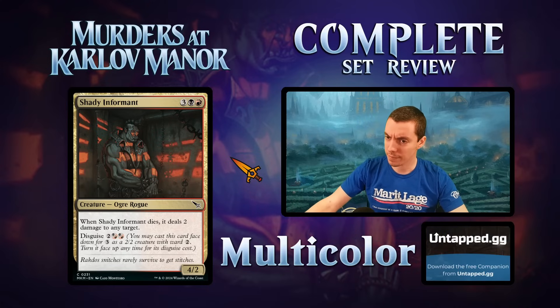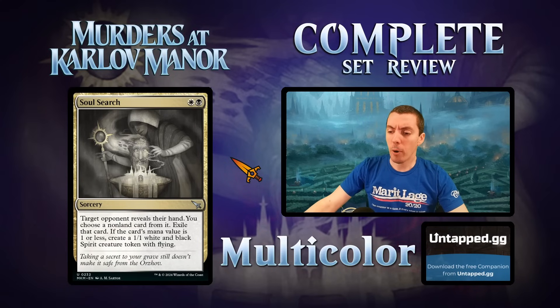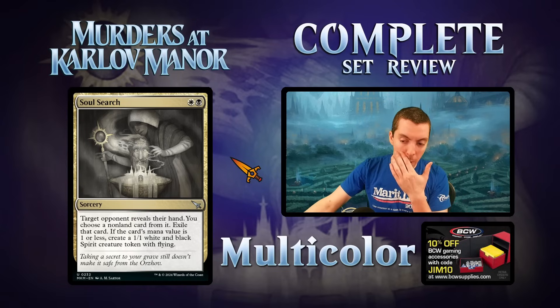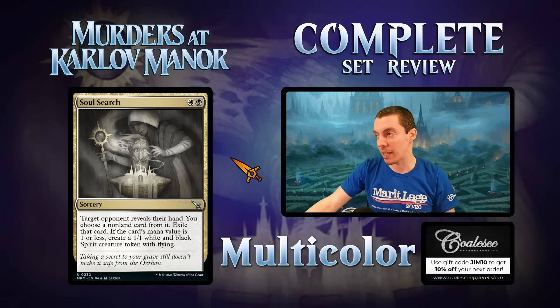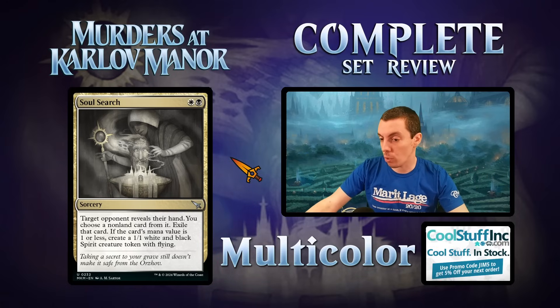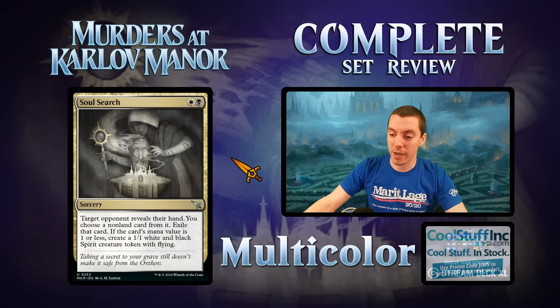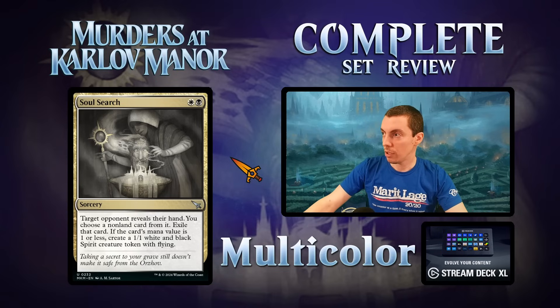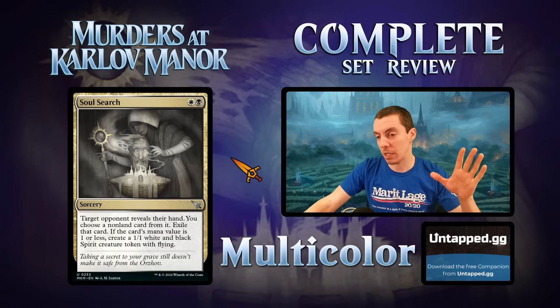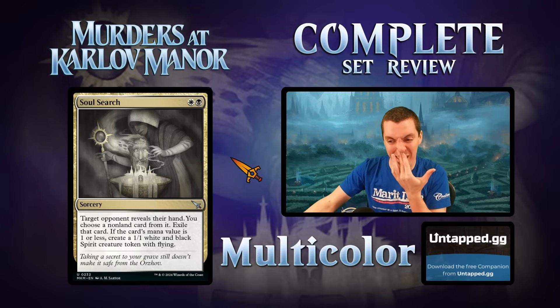Soul Search — two-mana Orzhov sorcery. Opponent reveals their hand; choose a non-land card and exile it — basically Castigate with no drawback. If the exiled card costs one or less, you get a flying token. For the most part this is always just two mana exile their best card. If Castigate is playable in standard this does that effect, and it's a much better version of Pilfer which sees fringe play. Good against Atraxa and friends. Reasonable card — fine limited card, fringe constructed playable.